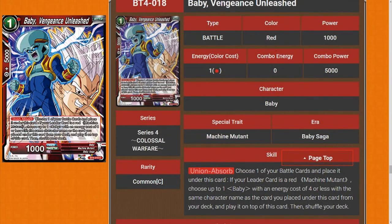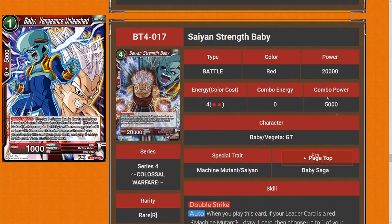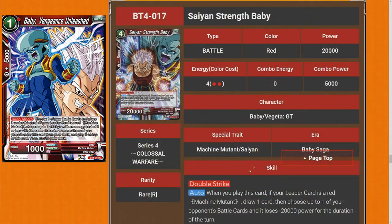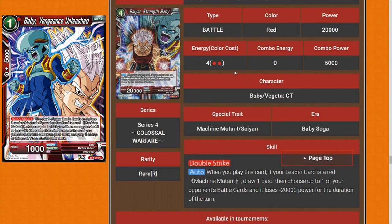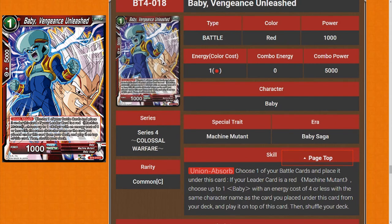Next we have the one-drop Baby: Vengeance Unleashed. It's a really interesting card — choose up to one of your battle cards and place this card under it. If your leader card is a red machine mutant, choose up to one Baby with an energy cost of four or less with the same character name as the card you placed this under from your deck, and play it on top. So on turn two you can bring out a four-drop that can pop something on the field. It doesn't cost anything extra to put it under, and the other card draws as well — it's actually a solid archetype. I'll rate this five stars.